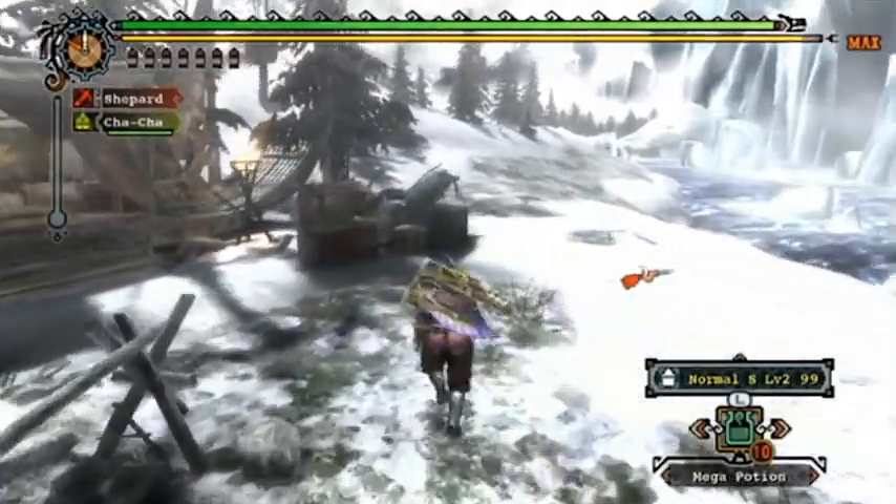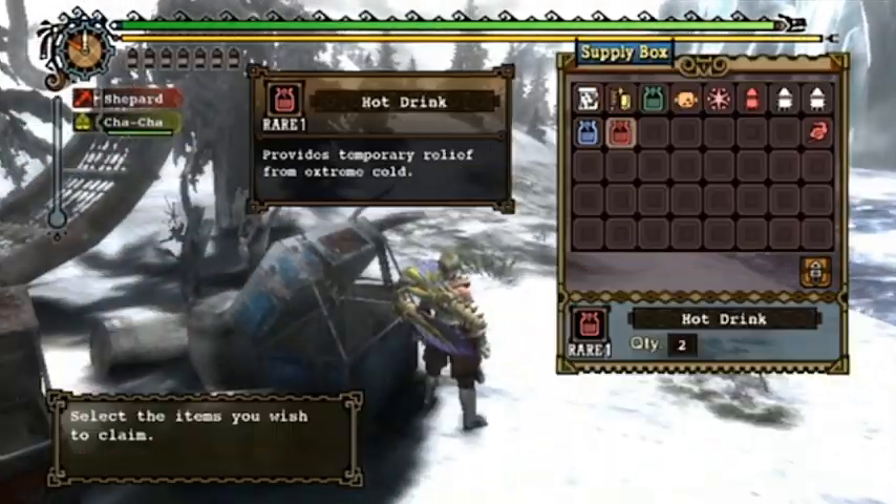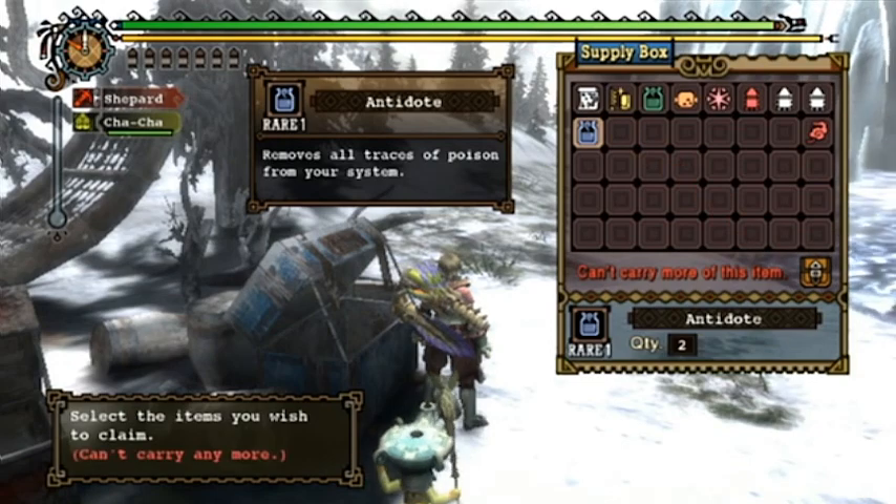Hey everyone, this is Social Dissonance, also known as Shepard. Today I'll be doing a tutorial with the Gigginox with the heavy bowgun.